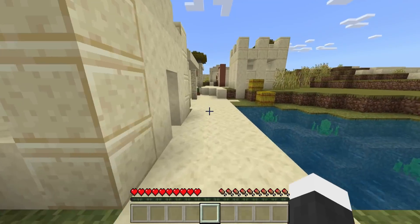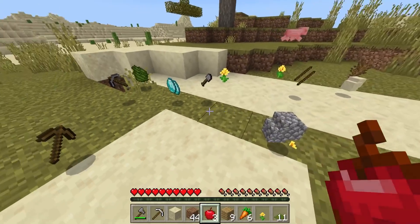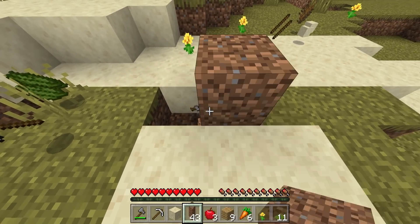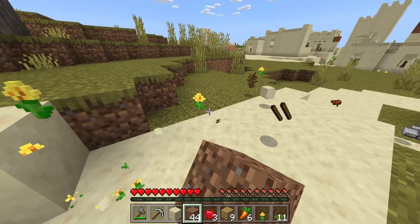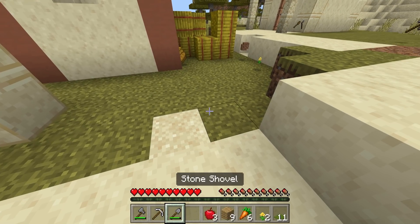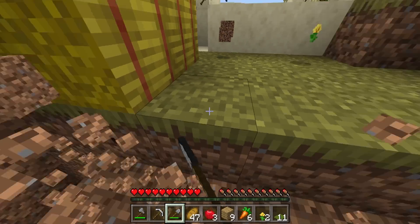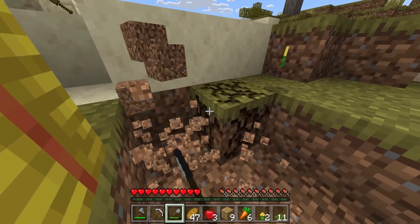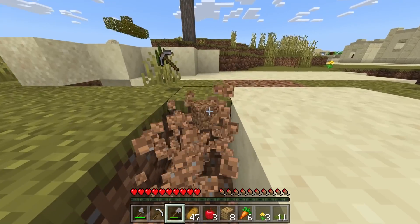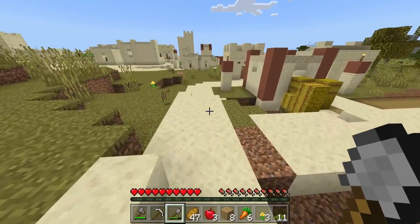I'm pretty sure I just stepped on a flower and it murdered me — it definitely was a flower! I hate you! That flower murdered me, man. I need to get to my food. Get rid of all this green — okay, we're fine, all has been forgiven. This game is rigged!